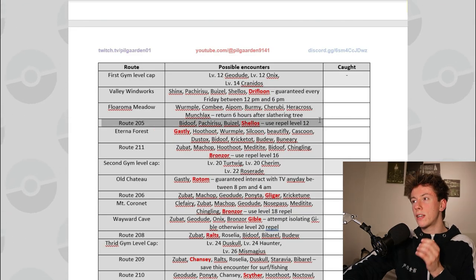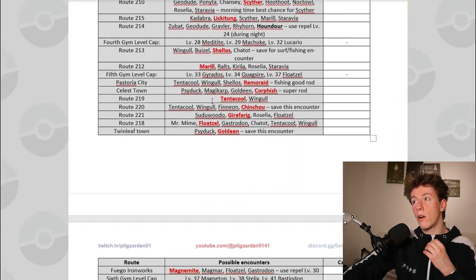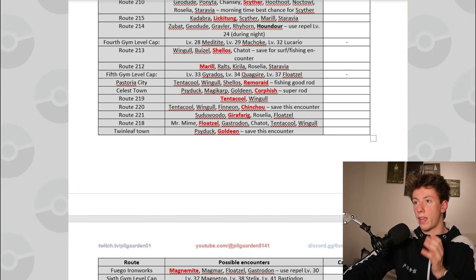At this point, if I've failed to get either a Bronzor or an Onix, I'd like to go down to Wayward Cave anyway to try my luck for the encounter. The encounter segment is filled with these tips and tricks, and all the routes are listed chronologically, so you can see what Pokemon are at your disposal at different points in the game.